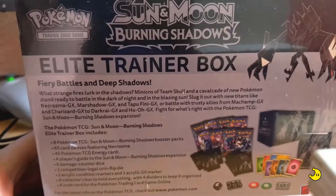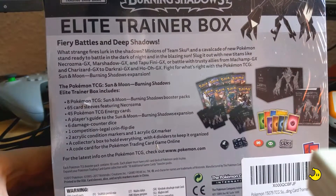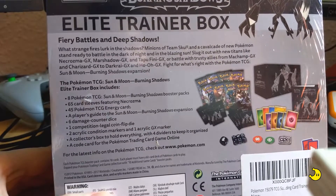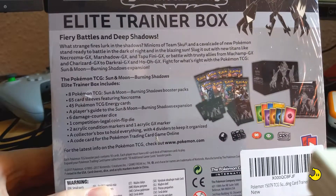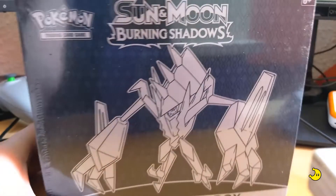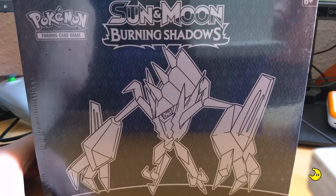As with the previous Elite Trainer Boxes, you'll get 8 booster packs, 65 card sleeves, 45 TCG energy cards, a guide, damage counter die and a legal coin flip die, as well as condition markers, a collector box — which is what this thing is in — and a code card for the front cover Pokémon itself. So, why won't we open it now?